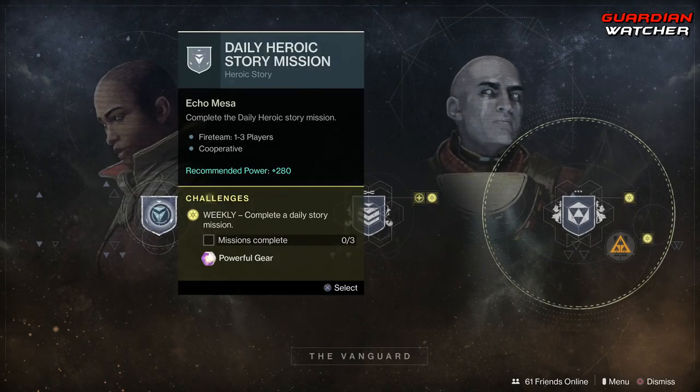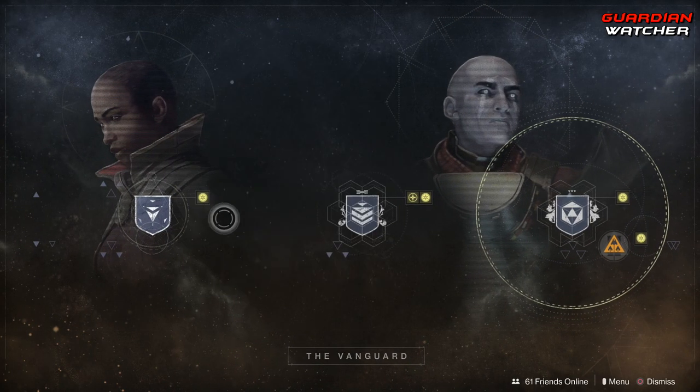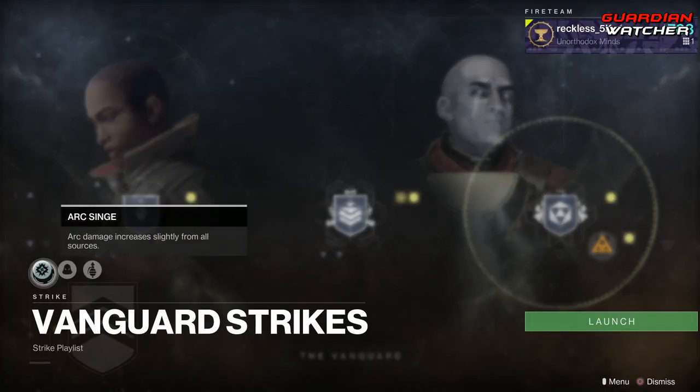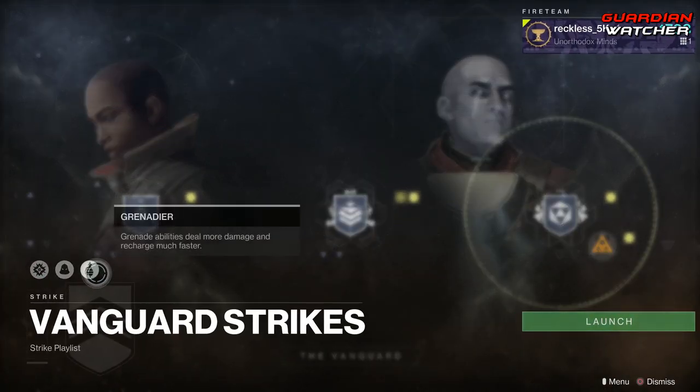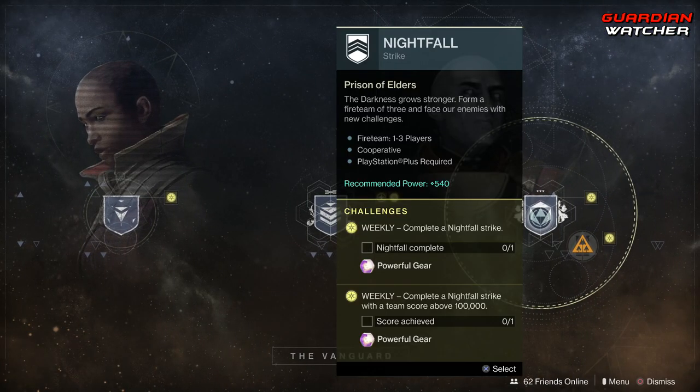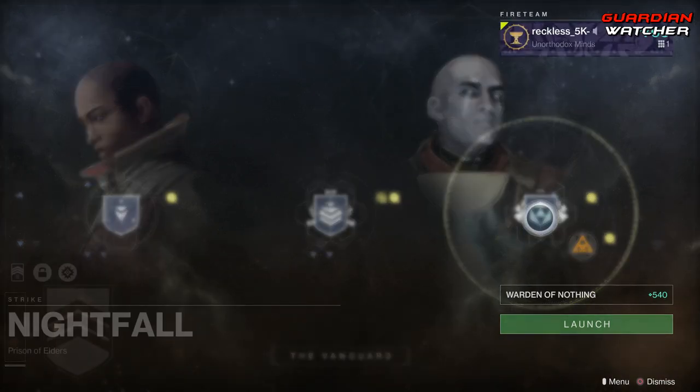Coming down to the Vanguard, you need to go ahead and complete three Daily Story Missions. As for the Strikes, you need to complete three Strikes. Modifiers this week are Arc Singe, Blackout, and Grenadier.